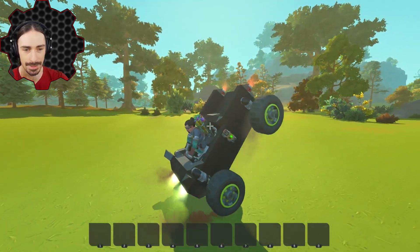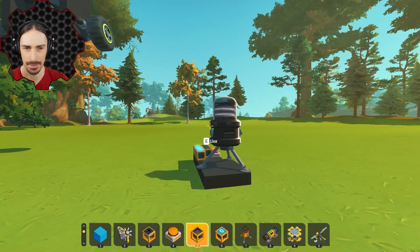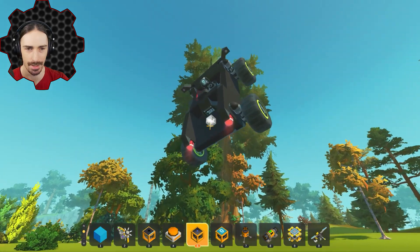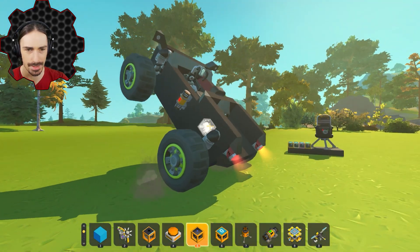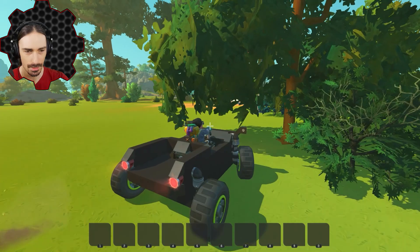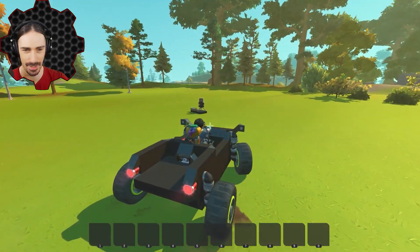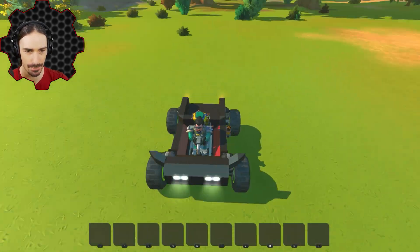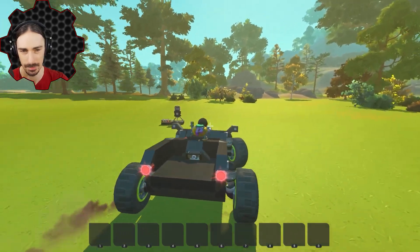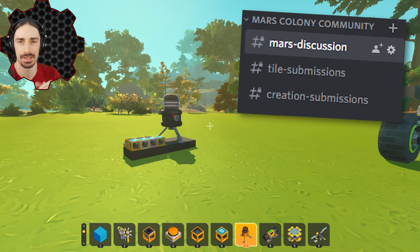If you want to build a zero-g vehicle that will be up in orbit, that's where the gravity module comes into play. The gravity modulator makes the entire Mars surface 38% gravity, but if you slap the gravity module on your creation and turn it on, it becomes completely zero-g — unaffected by the surface gravity. Even if I turn the modulator on or off, it maintains zero-g. Here's what it feels like to drive on Mars gravity — it's floatier, with a lot less traction. In contrast, normal gravity gives much more traction and sharper turning.